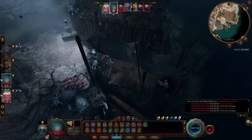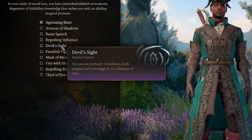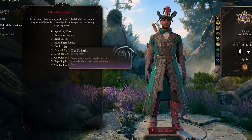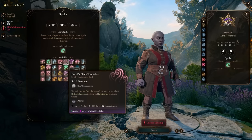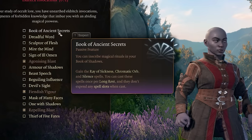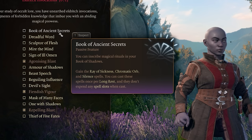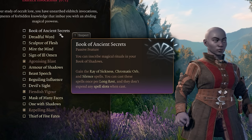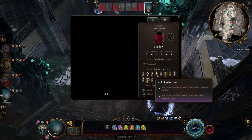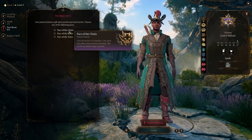I'd also recommend grabbing the book of ancient secrets invocation, which lets you cast ray of sickness, chromatic orb, and silence without consuming a spell slot, preserving your precious warlock spell slots. Chromatic orb is especially great for dealing multiple damage types depending on enemy resistances. The next important choice is your pact boon: pact of the chain gives you a familiar for combat or utility, pact of the blade is the battle mage focus letting you summon a pact weapon or bind your existing weapon to use charisma instead of strength or dexterity for damage.